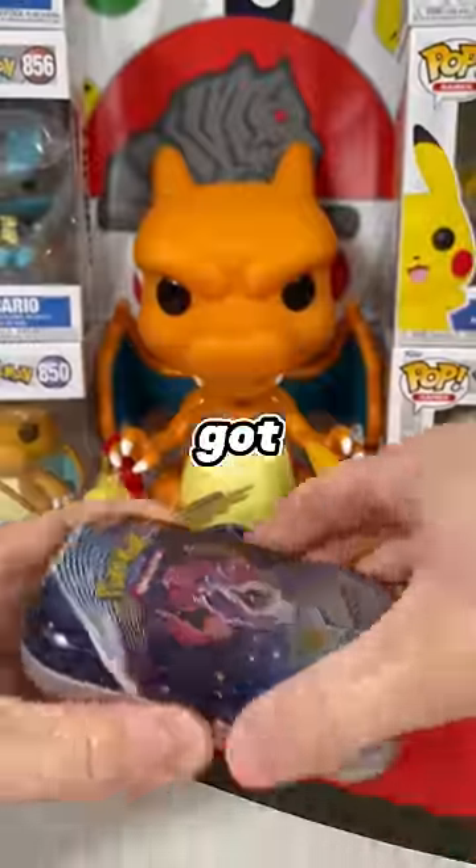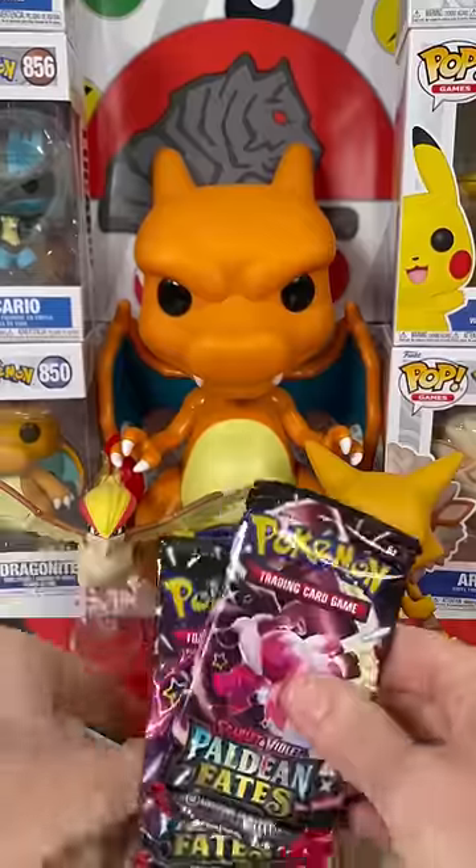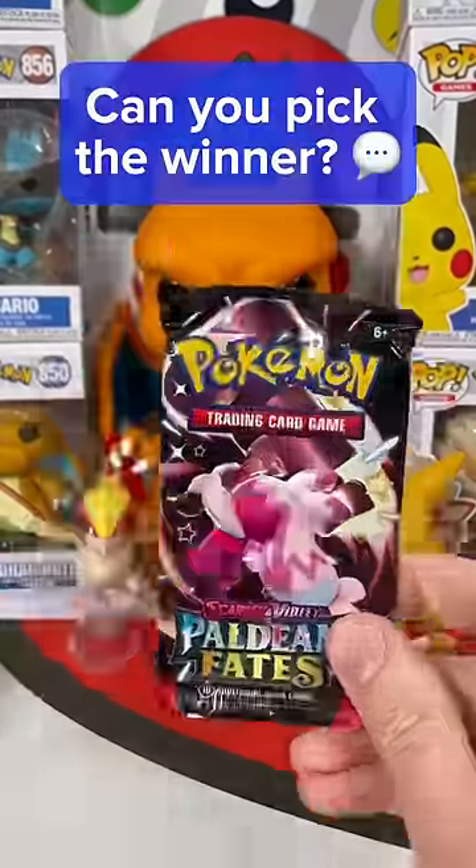Now let's get inside and see what we've got. It seems like most of the Mini Tins now don't come with coins — they have stickers. What do you think about that? You also get two packs, so let's do a pack battle. Choose your pack, right or left, and let's see if you can pick the winner.